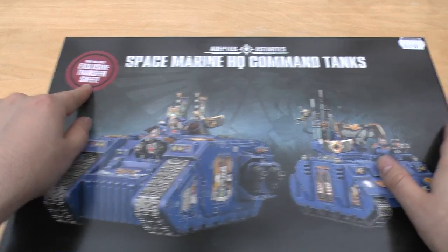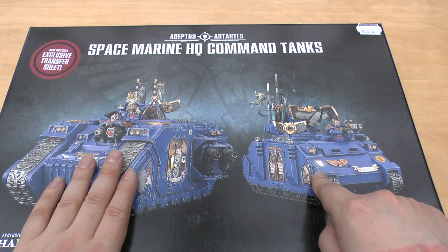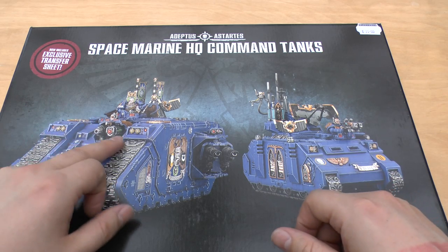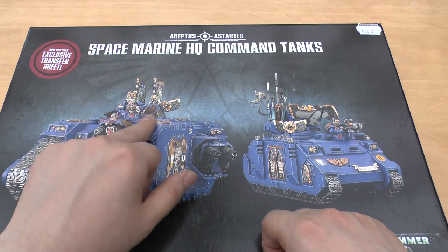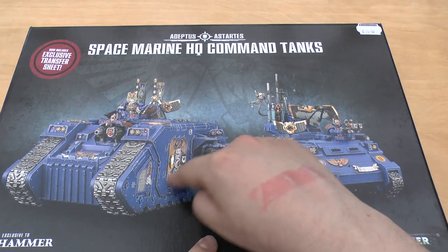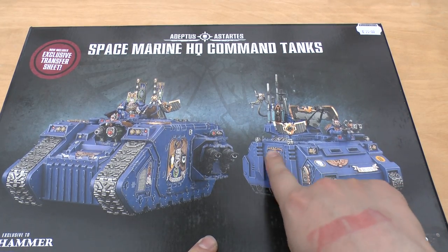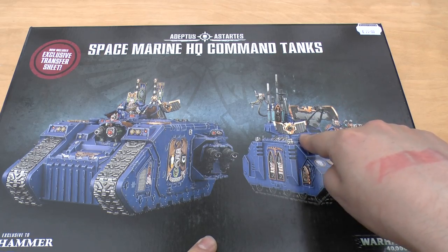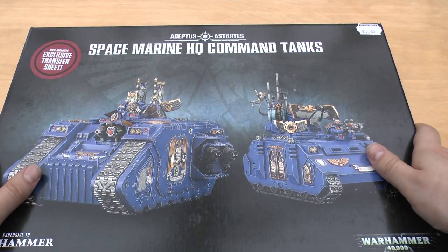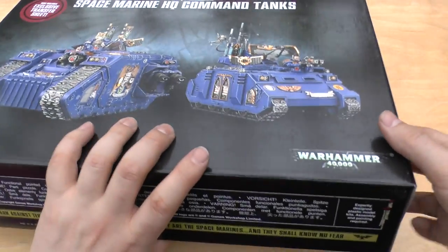It now includes an exclusive transfer sheet. It's £75 for two. Normally a Land Raider is £45 and a Rhino is £20, so that's £65. For an extra £10 you're basically getting your grav cannon and some extra iconography. For the Rhino, the extra £10 gets you different doors, a dude with plasma guns, and a whole satellite array. All in all it's not too bad a price on face value.